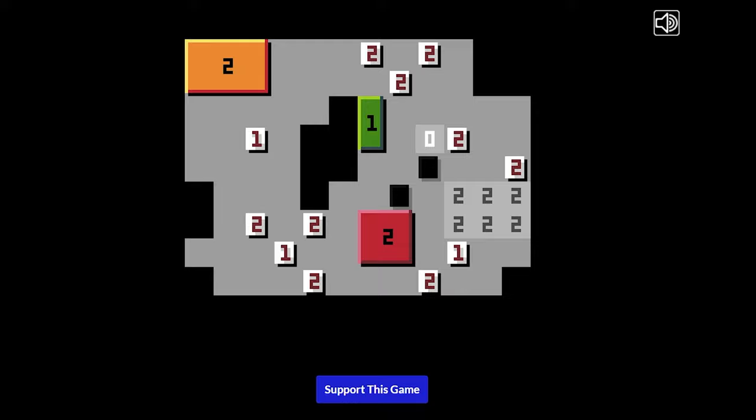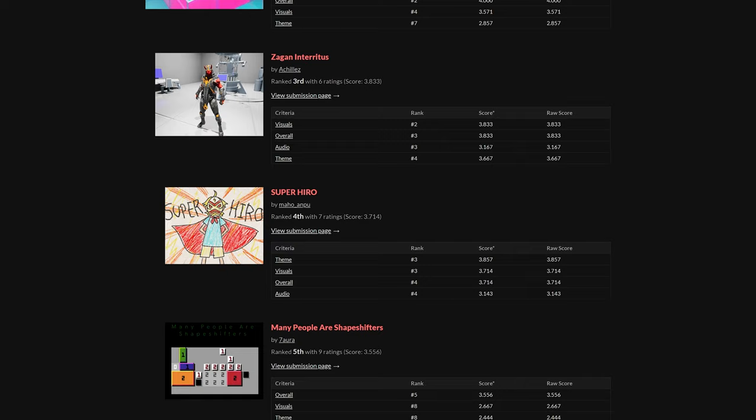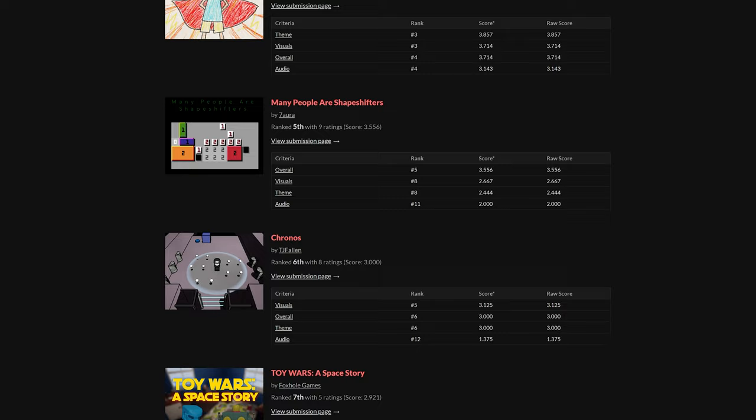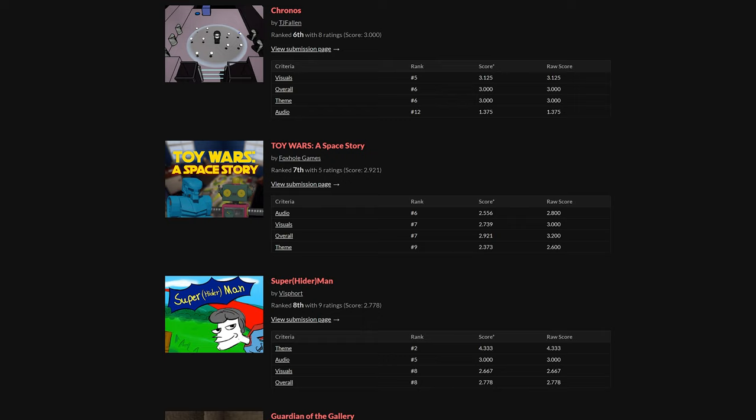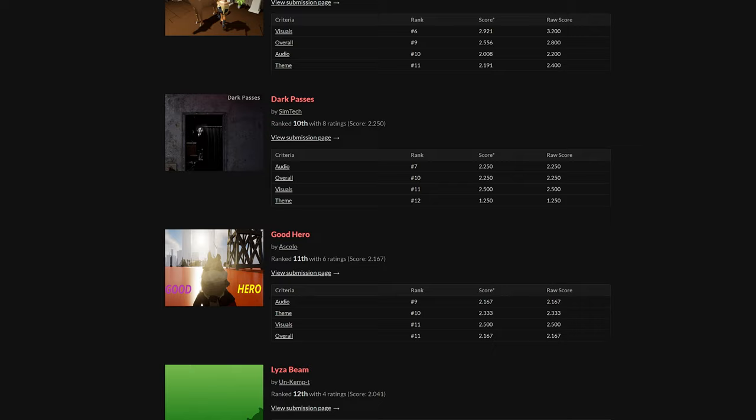I think that'll be it for this video covering the top five games in the Challenge Game Jam, which I hosted from the 1st of May to the 31st of May this year. The theme for all of these games was superpowers. Thank you to everyone who submitted - well done to the winners and well done to everyone who managed to create a game, that is a huge achievement in itself. Links are in the description to play these games. Thanks for watching and I'll see you in the next one.